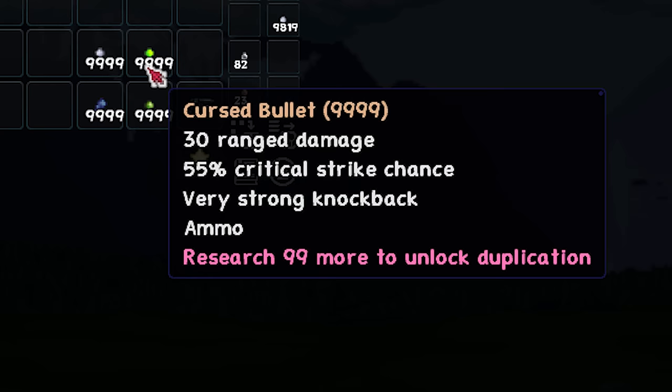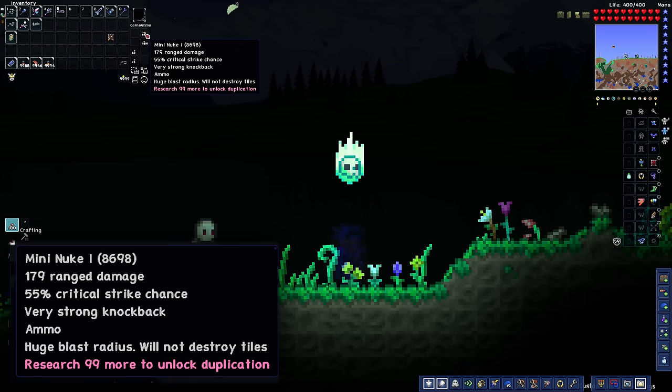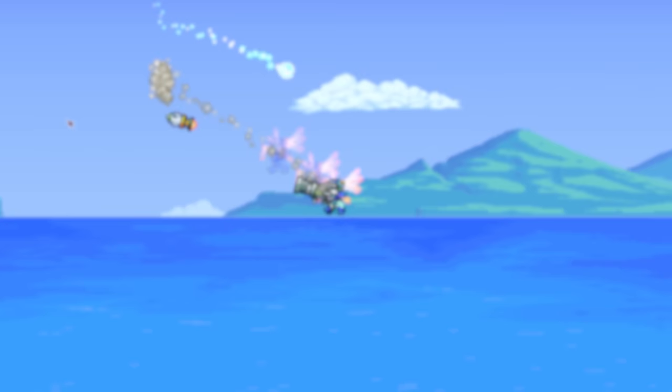However, this is countered by the second bit. You may know that ammunition has a ranged damage stat, just like weapons. Most boosts in the game apply to both the weapon and its ammunition, creating a single uniform boost across both. However, the Shrewmite Headpieces, being specialized, only apply to the weapon, not the ammunition.